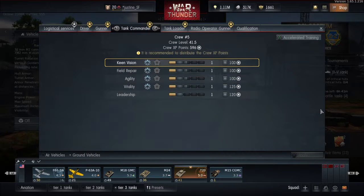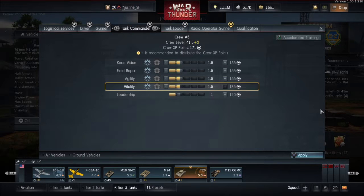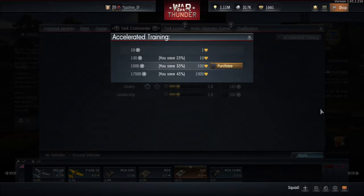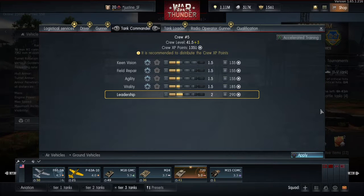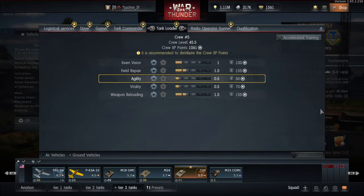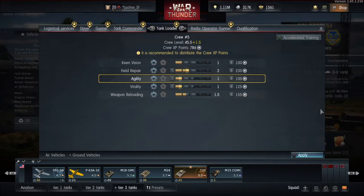Now the commander. Let's go half up on each, and we're going to have to buy more. Let's go a little more leadership. I hate spending on them like this, but I think it needs to be done. And we'll go keen vision and repair up. Loader - let's go agility, vitality, field repair, weapon loading.